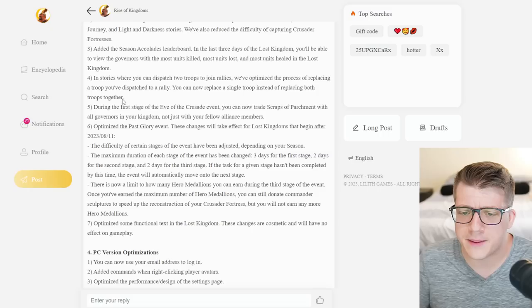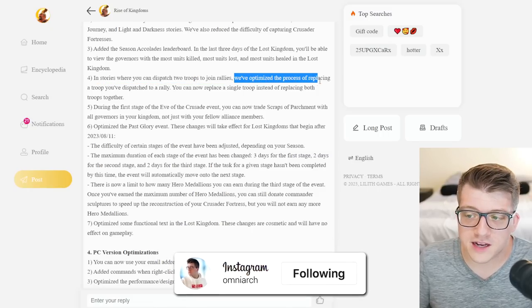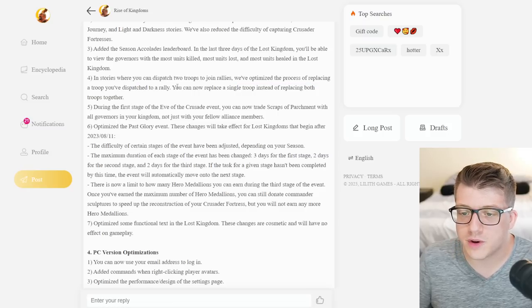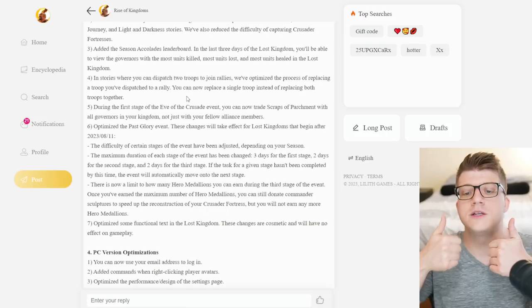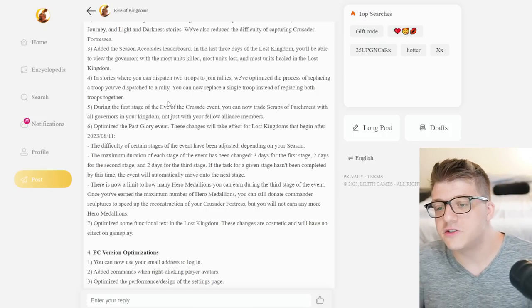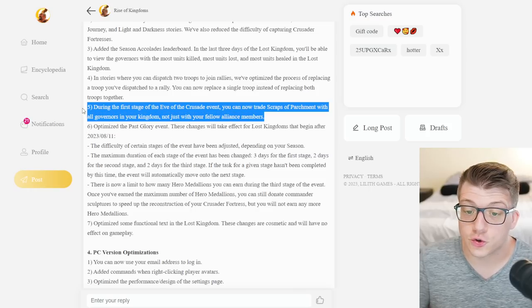In stories where you can dispatch two troops to join alliance rallies, they've optimized the process of replacing a troop dispatched to a rally — you can now replace a single troop instead of replacing both troops together. Also during the first stage of the ease of the center event, you can now trade scraps of parchment with all governors in your kingdom, not just your alliance.